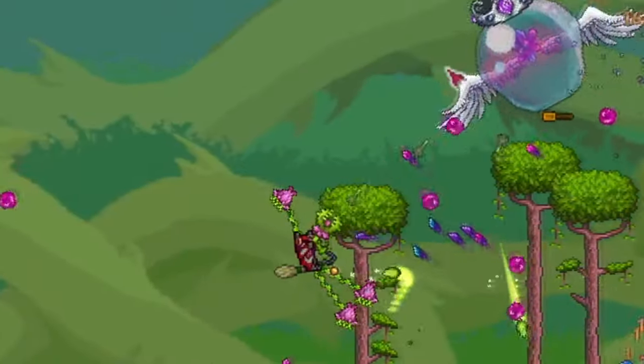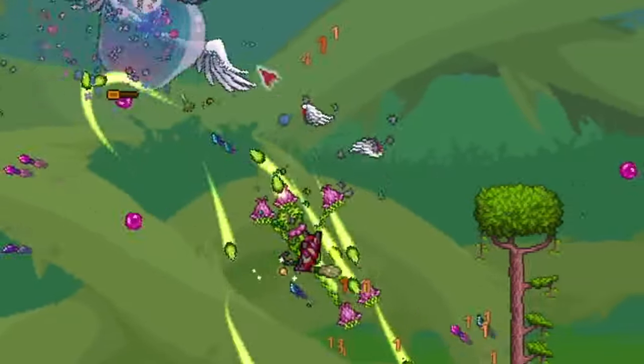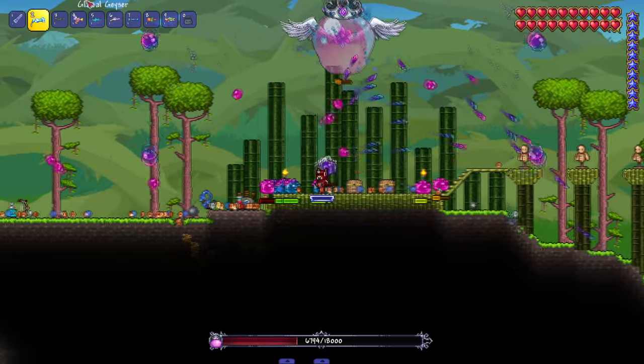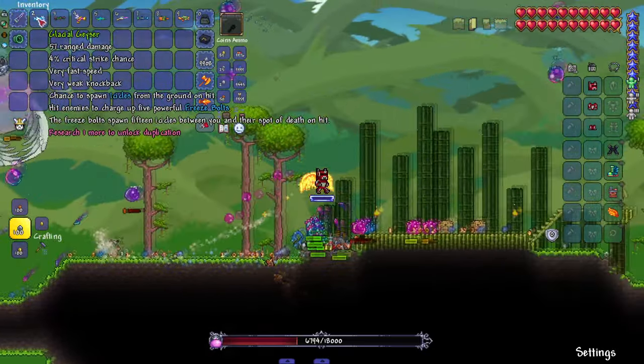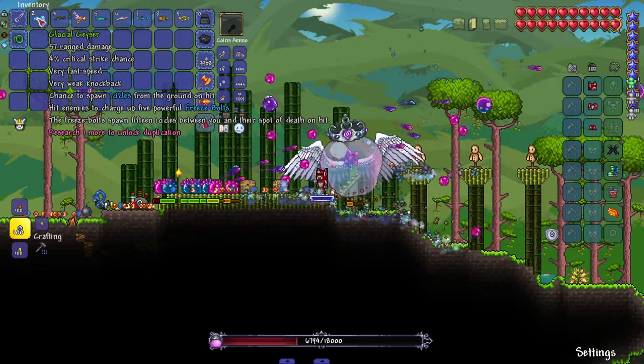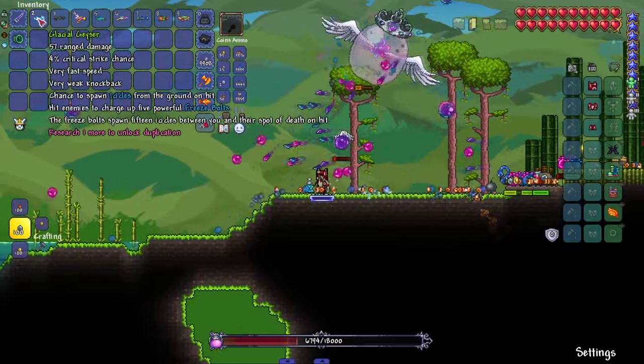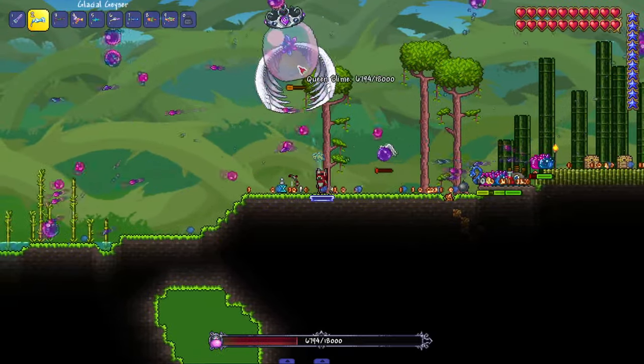We got Rosemary and Thyme — shoots darts and spawns mini Planteras on hit which periodically shoot leaves. I can see the little Planteras all gathered around me with homing leaves. After that, Glacial Geyser — chance to spawn icicles from the ground, and it charges up five powerful freeze bolts. These freeze bolts spawn 15 icicles between you and the spot on death.